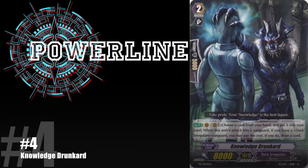My number 4 slot is Knowledge Drunkard from Darker Regulars. I think this card is excellent — the focus is on the wolf demon thing and not the guy getting drained. The way the card portrays him stealing powers is excellent, because it shows what demons do: not total destruction, but stealing from those they've made pacts with. The flavor text is awesome — 'Take pride, your knowledge is the best liquor.' The background looks like an alleyway or inside a hallway of a building. Excellent card.